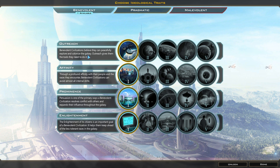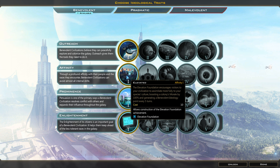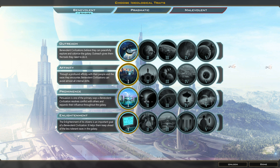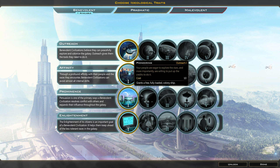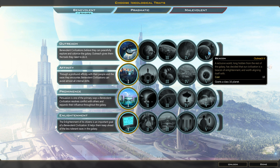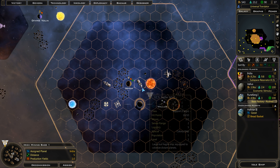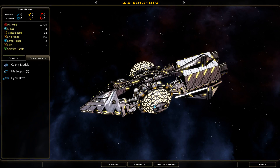Since I chose the benevolent decision on that colonization event, we don't have access to Pragmatic or Malevolent, but we can do a benevolent choice — Outreach. Benevolent civilizations believe they can peacefully explore and colonize the galaxy, and Outreach gives them the tools they need to do it. It grants a free, fully loaded colony ship, and it gives you 5 population instead of 3. The colony ship is usually better — having an extra planet and then working your way up is just usually really good. I'll take the free colony ship, please. Population 5 — that's a lot of population.